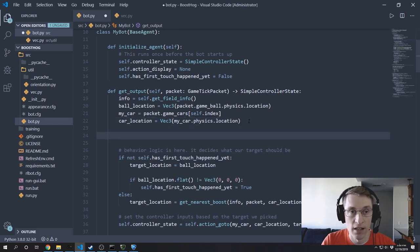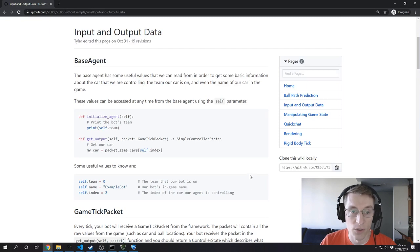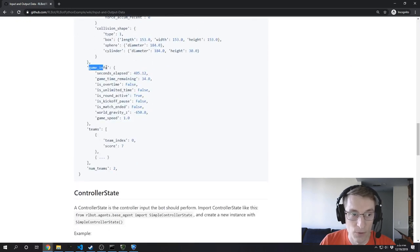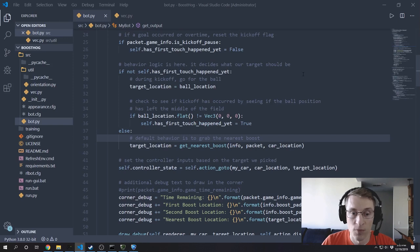The way we can do that is inside the game packet there's information about whether it's the kickoff pause or not. So: if packet.gameInfo.isKickoffPause, set hasFirstTouchHappenedYet back to false. To know that isKickoffPause value is available, I was looking at the wiki article on input and output data for our bot — the game tick packet sample shows that inside gameInfo there is isKickoffPause, and it's just a Boolean true/false flag.